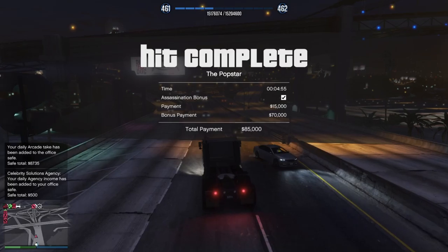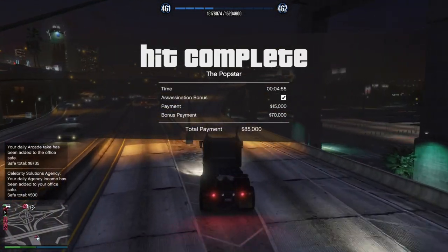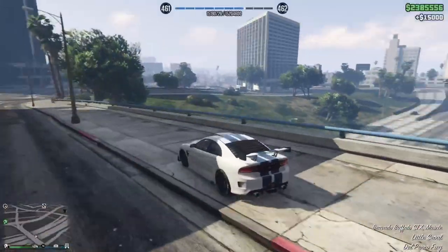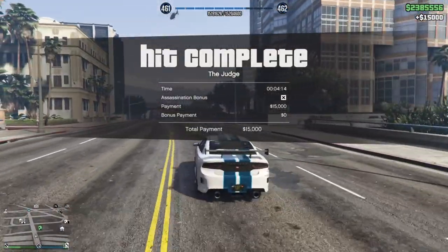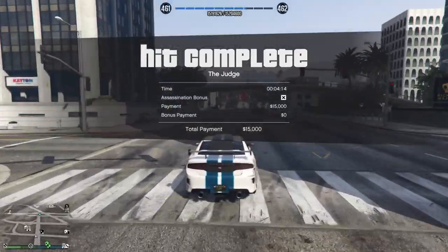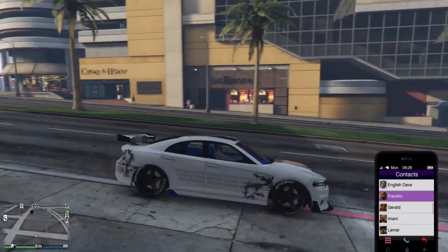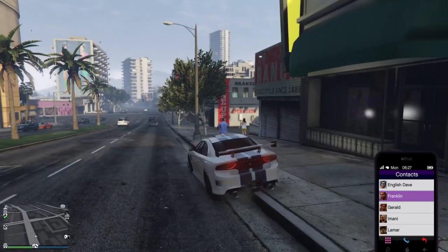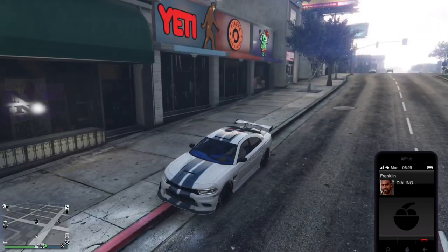As you can see, I completed the assassination bonus. If you do it with the assassination bonus, you will get 85k for a payphone hit. If you don't do it with the assassination bonus, the payment is only 15k. So obviously the standard method is faster and easier, but the 70k difference is definitely worth it to do the assassination bonus — and it's also kind of fun.